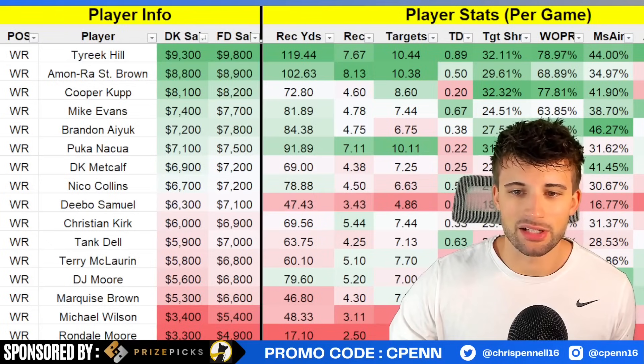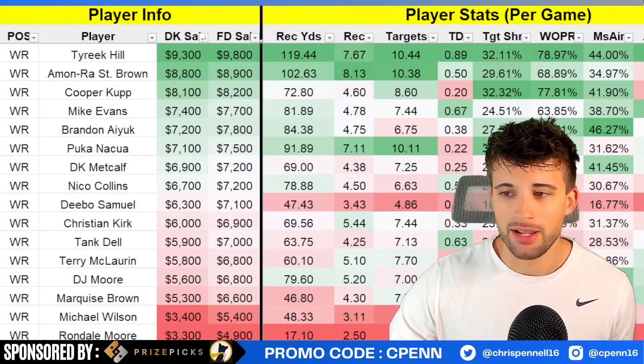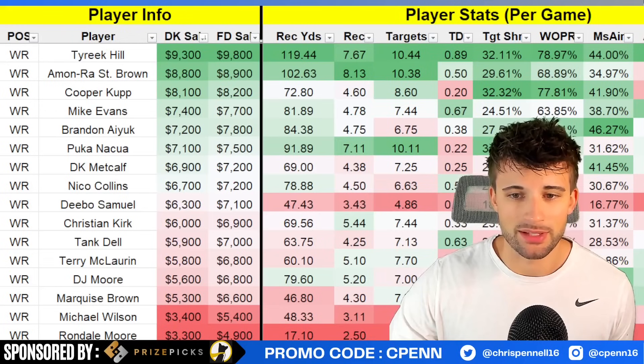Nico Collins and Tank Dell are going to be pretty popular options this week, especially Tank Dell. We know the upside is there — 21% target share on the season for both, each receiving roughly seven targets per game, and they've been finding the end zone quite often, so plenty of upside with both those guys. Christian Kirk — while he's not the most exciting wide receiver in football, he's pretty consistent and this is a plus matchup versus the Titans secondary, so I'm fine with him.